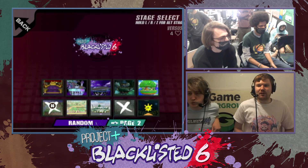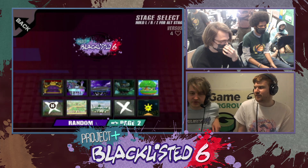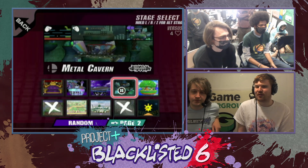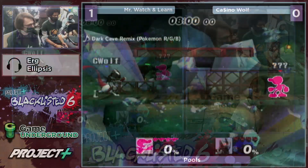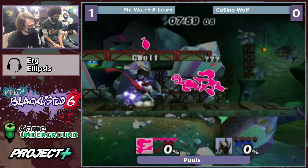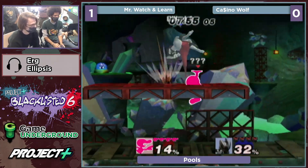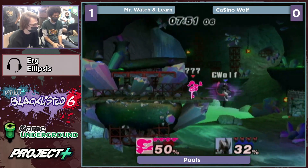Not only the kill throw, but forward air can kill ridiculously early with the right setup. I assume there's at least a small percent range where down tilt to fair will work on Game and Watch. He's gonna go to Metal Cavern — okay, interesting. I'm not sure why exactly, but I actually like this pick in general against Game and Watch.